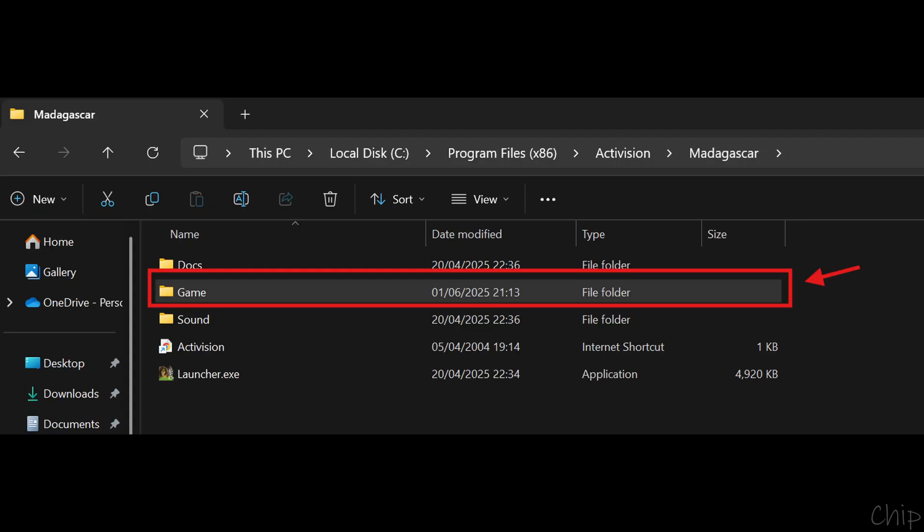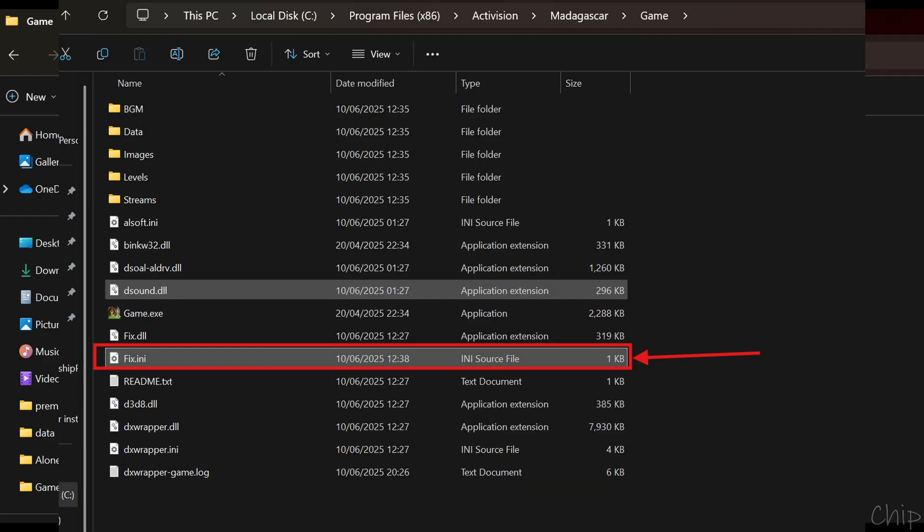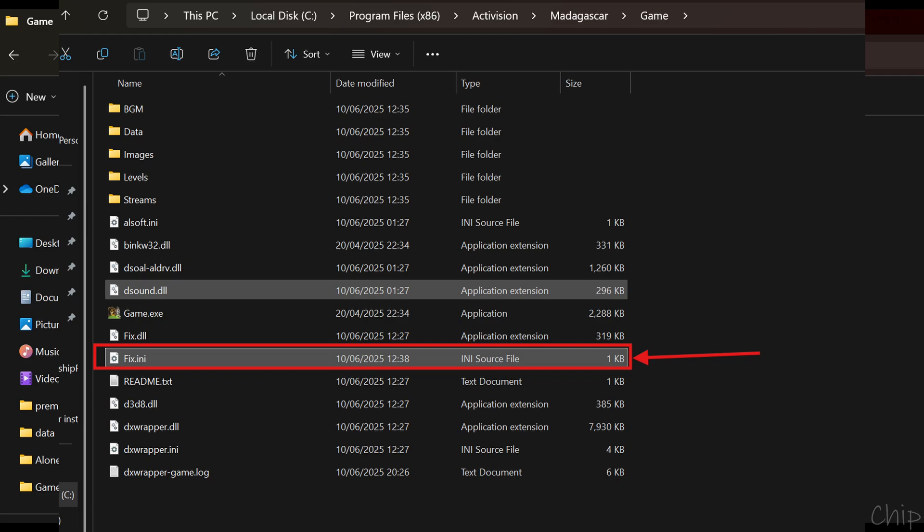Go to your game's install location, which should be the same as the one in the screenshot, and then go into the game folder. Open the file called fix.ini — you can do this in a text editor. You can set the resolution width and height here, then save the file and play the game normally.